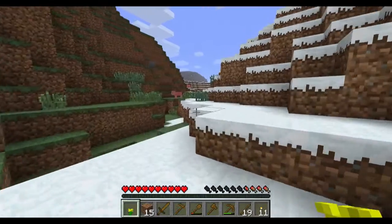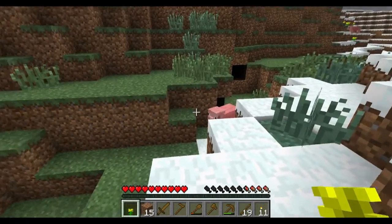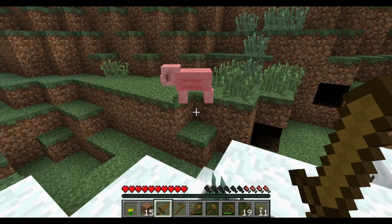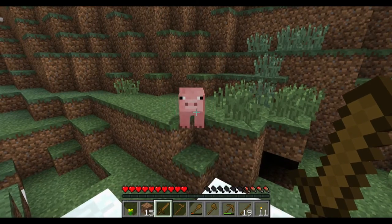Now, down in my bottom HUD right above my inventory, you'll see my health and some little food items — they look like little chicken legs. Basically that's your hunger level. You can see that I'm missing some food, so I need to get some. If it runs out and gets to zero, I will die or start to lose health.